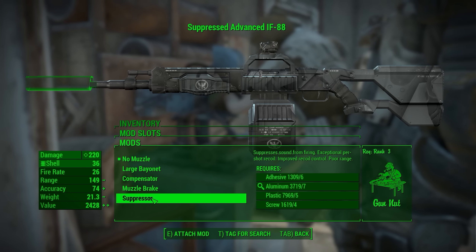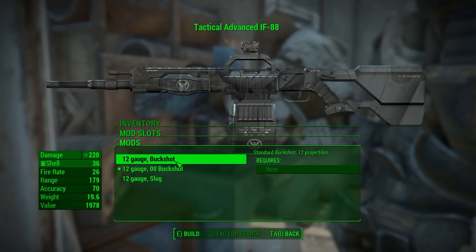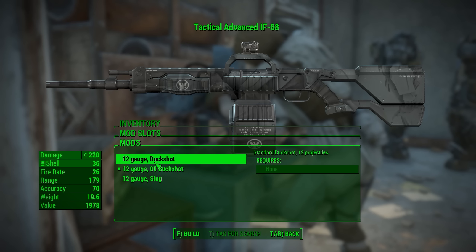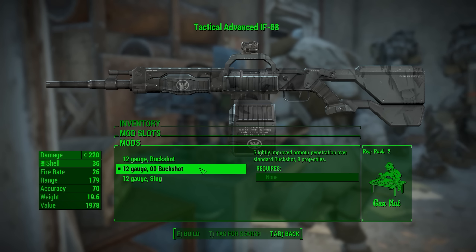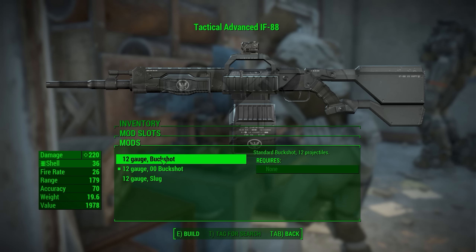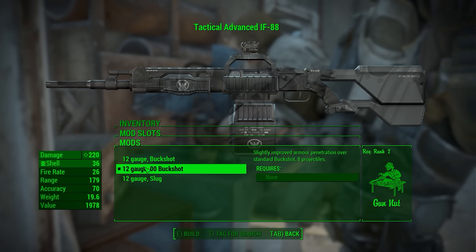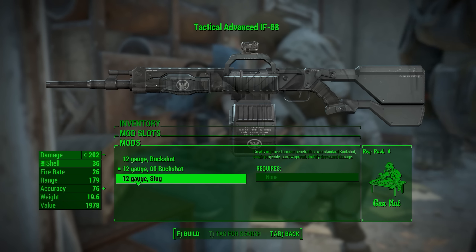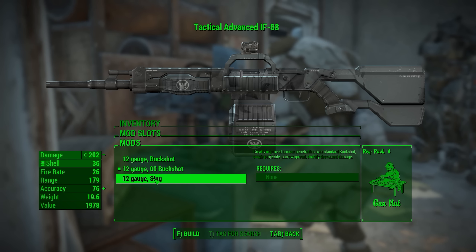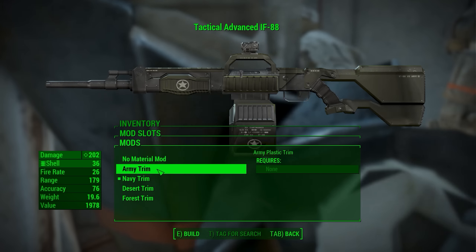For muzzles, you have a bayonet, compensator, muzzle brake, and suppressor — nothing too crazy. There are also two different buckshot options and a slug. The standard buckshot has 12 projectiles, while the improved armor-penetrating buckshot has 8 projectiles but better armor penetration — probably better against power armor. And of course the slug, which I love. I hate when shotgun mods don't have a slug, because sometimes you want to use a shotgun as a medium-range weapon, and the slug gives you that option.